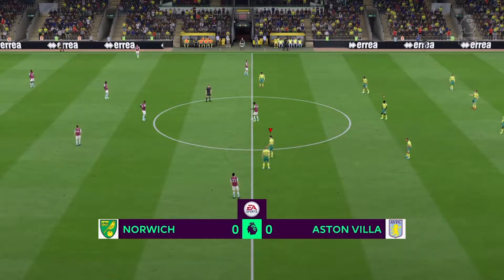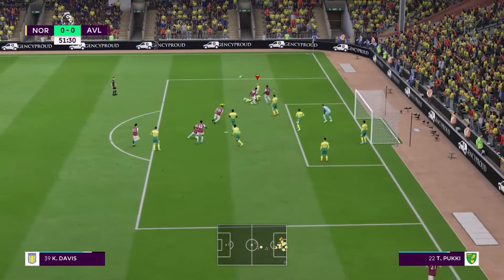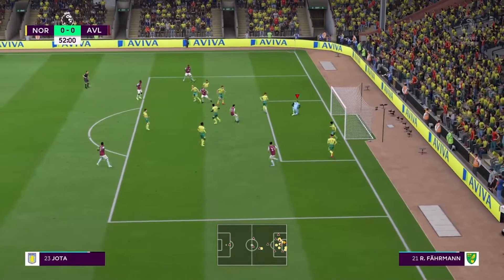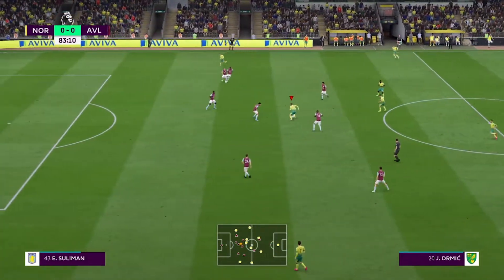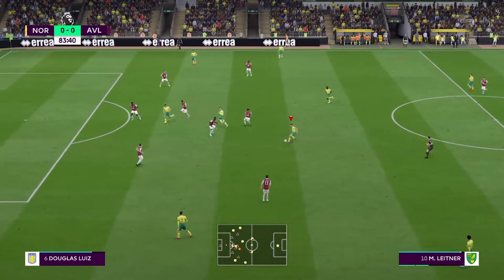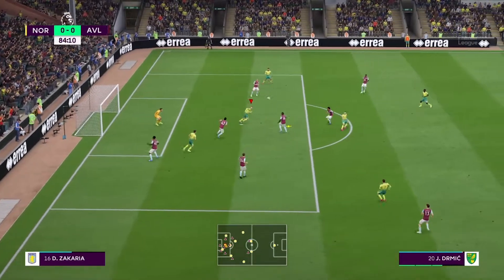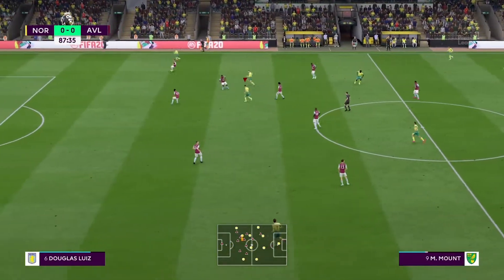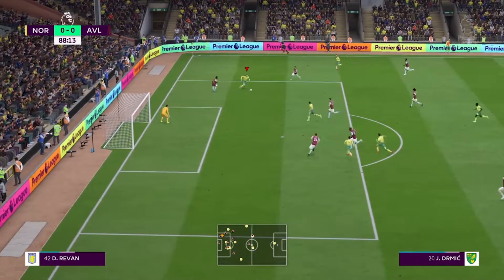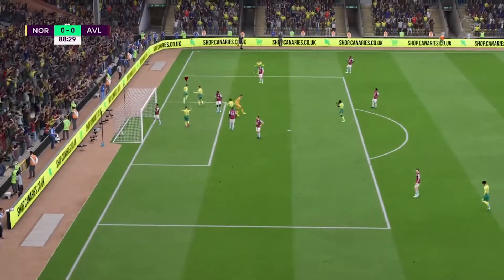The second half has started. A corner from Villa causes a bit of chaos in the box as we struggle to get it away, allowing Villa to get a snapshot at goal, but the keeper holds us equal. The second half is nowhere near as interesting as the first, with Villa dominating the early portion and us not being able to create anything of note — Mount's blocked shot pretty much being the best we offered. With the game threatening to evaporate into a dull draw, Mount plays the ball through to substitute Dr. Mick.